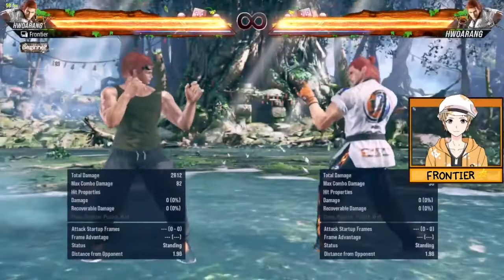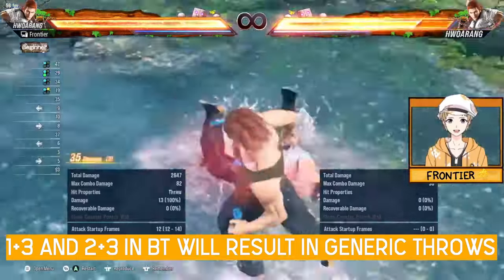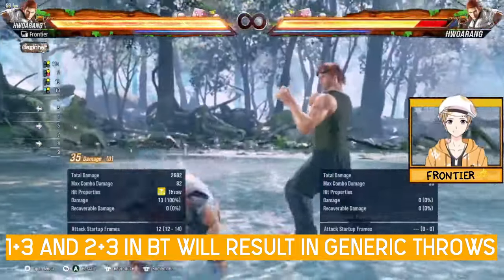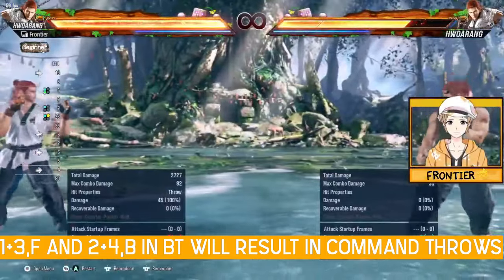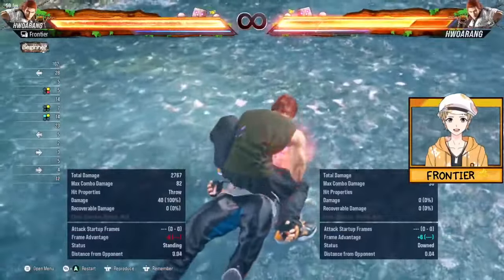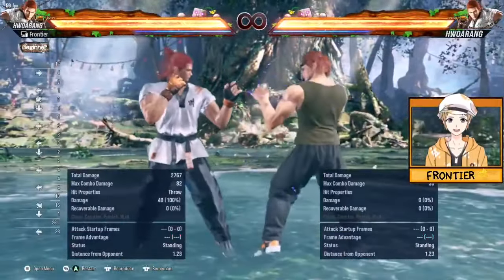In back turn you can also do throws. Pressing 1+3 gives the generic 1+3, and pressing 2+4 gives the generic 2+4. But you can also do command throws: pressing forward 1+3 gives you jackknife, which is great, and you can mix that up with back 2+4 for roll and choke. So now you have a 1+2, a 2, and generic throws to mix up your opponent.